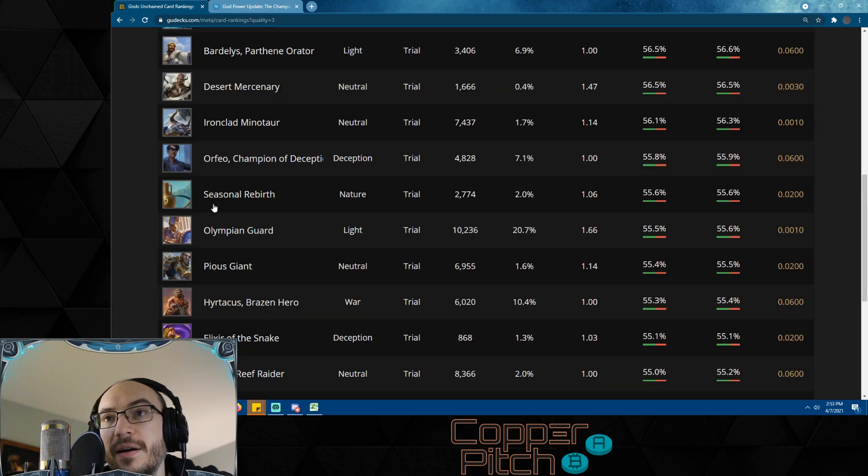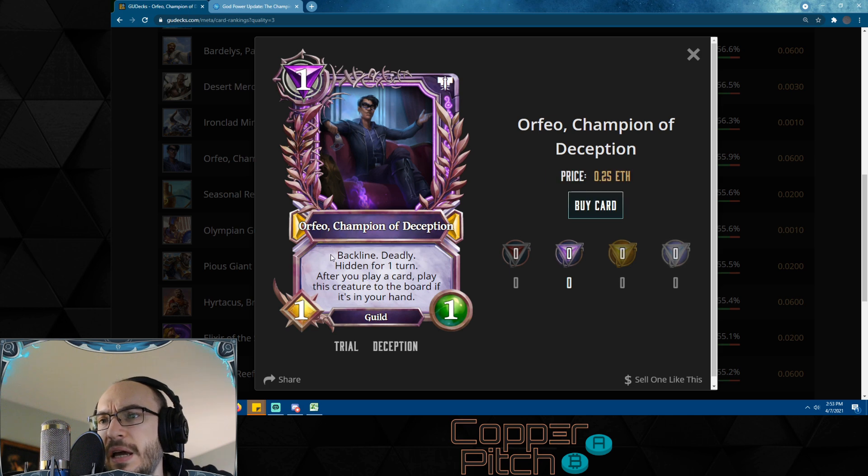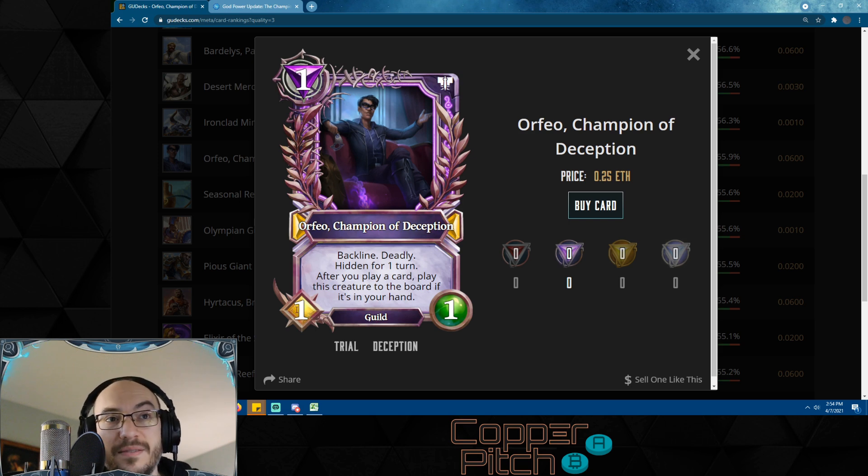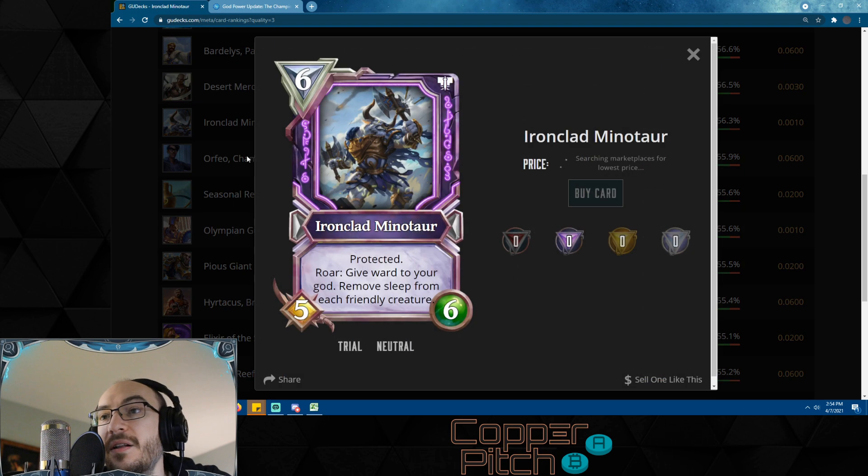Oreo is an interesting card — definitely worthwhile in hidden rush decks. He plays himself to the board as soon as you play another card, so whenever you draw this it's effectively going to get played onto the board, whether that's good or bad timing. You don't necessarily want to start with this in your opening hand because you'd play it on turn one, which against some gods is beneficial but against others it'll just get killed. It has deadly, so its whole purpose is using zero mana to kill your opponent's big creature — a huge value trade — but if played on turn one from your starting hand, you can't kill a 10/10 with it.